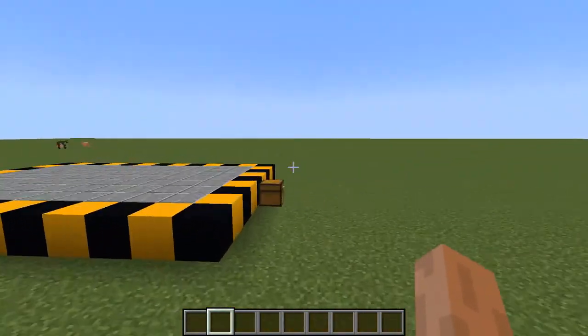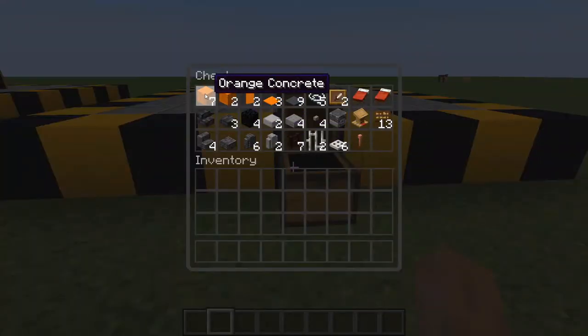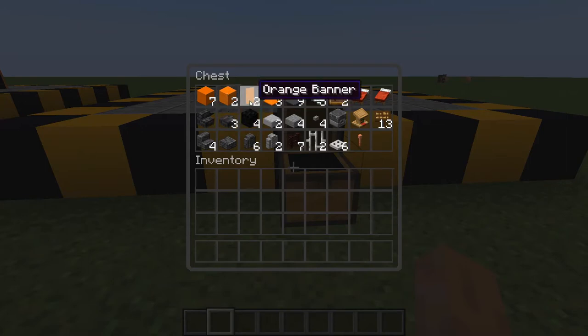So the materials that you will need: seven orange concrete, two pieces of orange wool, a couple of orange banners, some orange carpet, gray carpet, string, item frames, some red beds — specifically red beds — and dark oak signs.